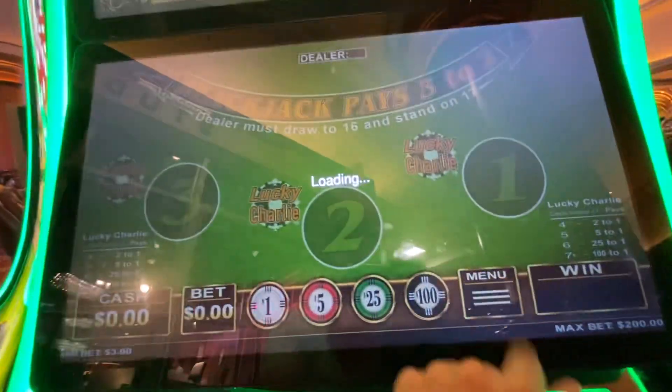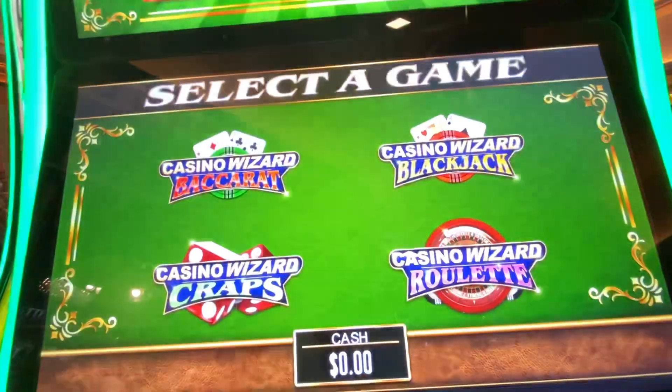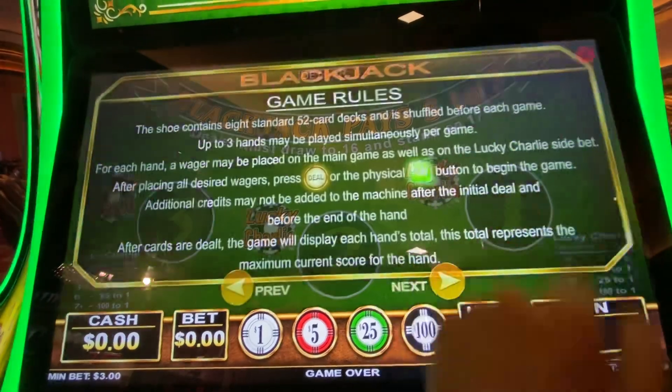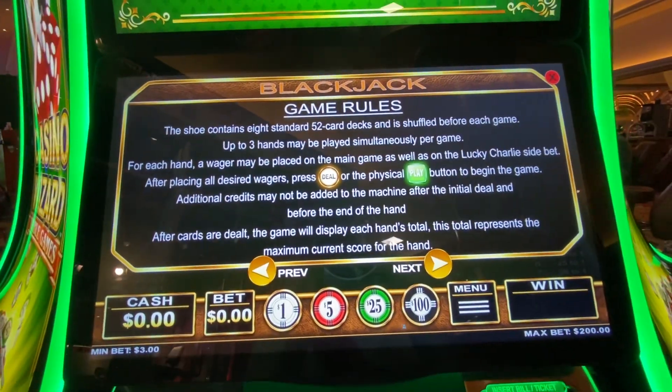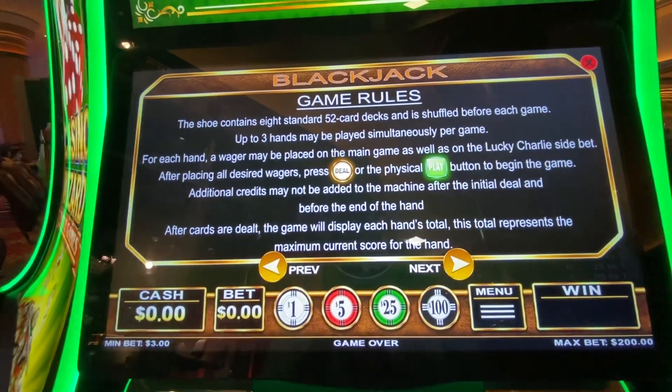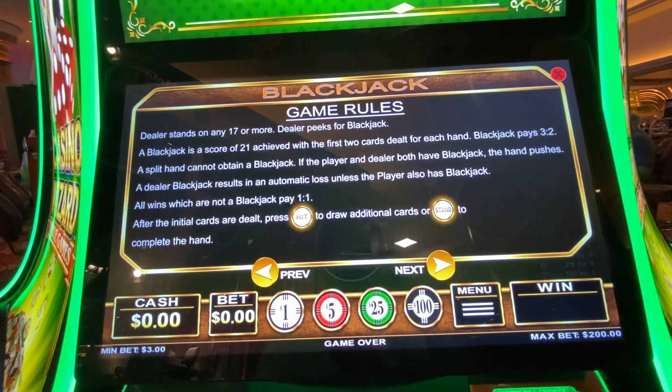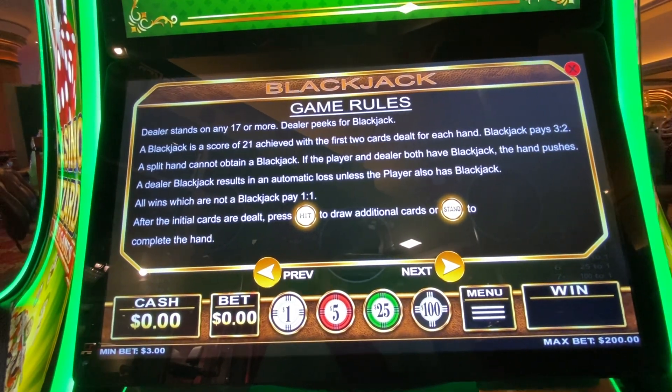That's how the screen looks. We didn't get it in time, so let's wait until it resets. We're going to look at everything — the help. Here are the game rules as displayed by the Casino Wizard machine. We're going to go through these pretty quickly for the sake of keeping the video brief. If you need to look at anything longer, just hit the pause button.